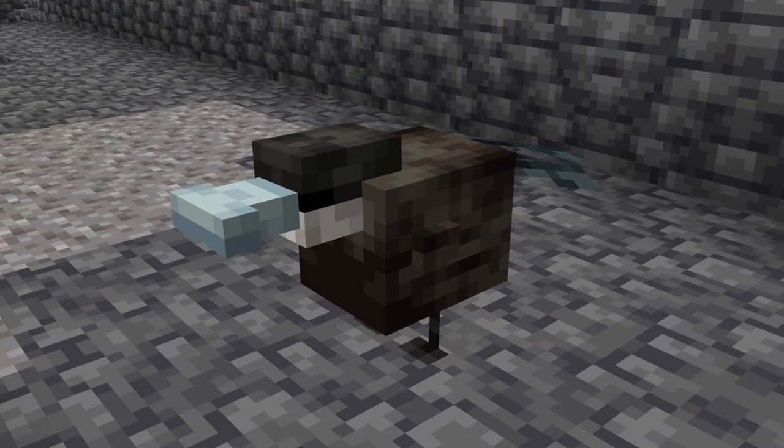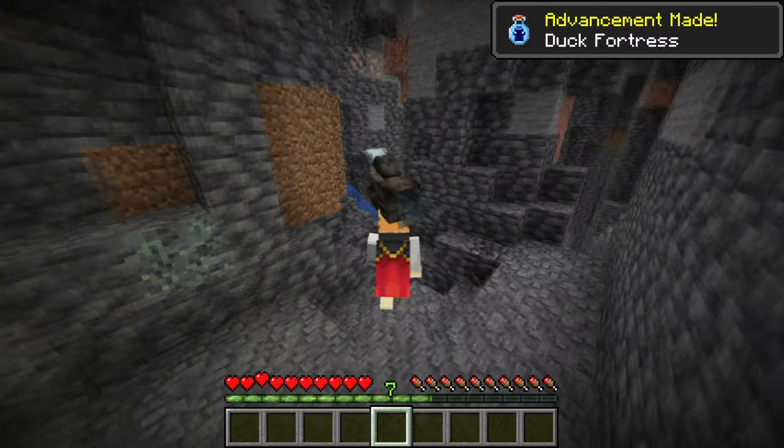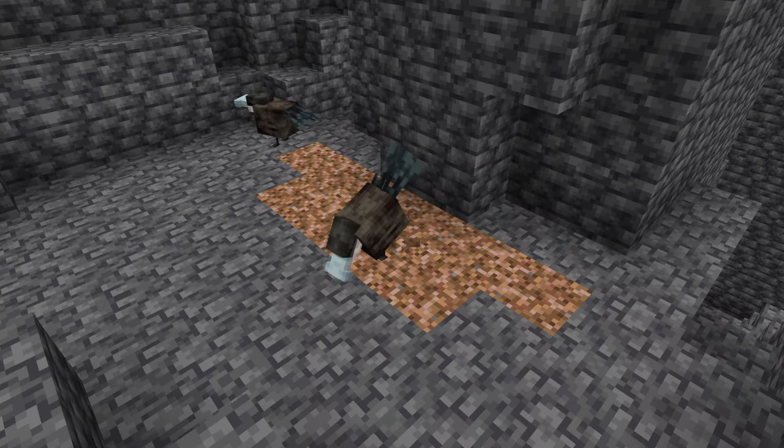This strange bird, Talpanas, loves to live in caves. If a player is able to catch one, they can hold them in their hands. Occasionally they dig in rooted dirt for food, dropping hanging roots.